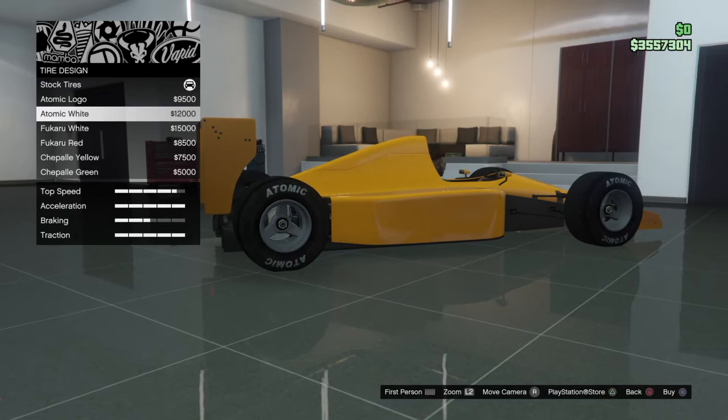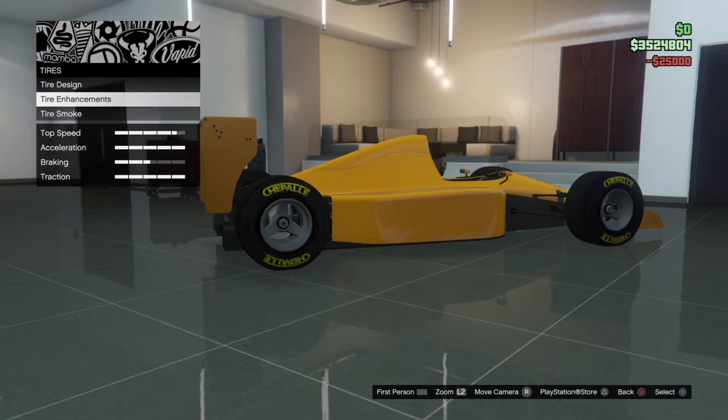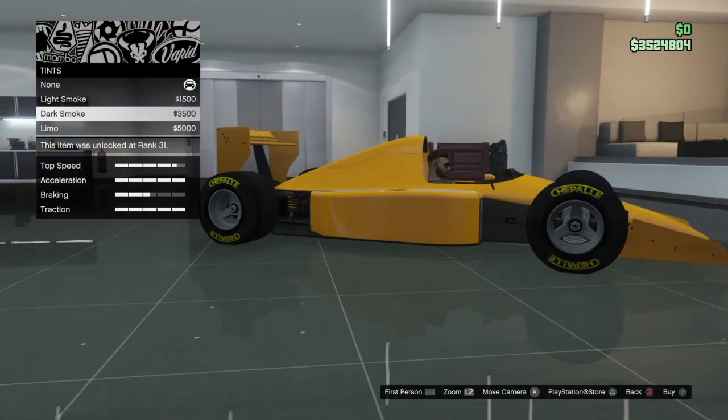Let me respray the car and come back to these. Atomic logo — Atomic, Atomic Kura... I'll go with the Chipotle yellow. I know I have Atomic on almost every one of my cars. I'll come back when I respray the car.